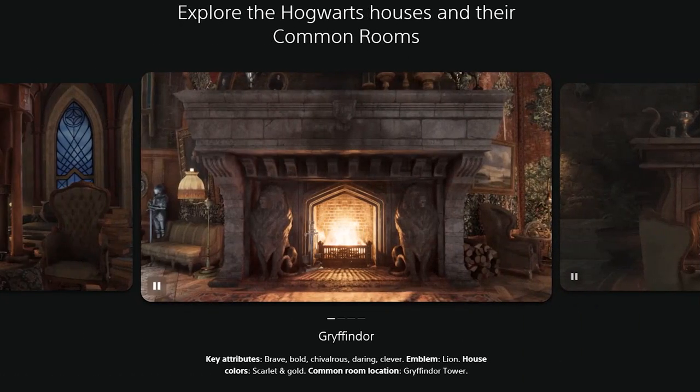Key attributes for Gryffindor: brave, bold, chivalrous, daring, and clever. The emblem is, of course, a lion. House colors: scarlet and gold. Common room location: Gryffindor Tower.